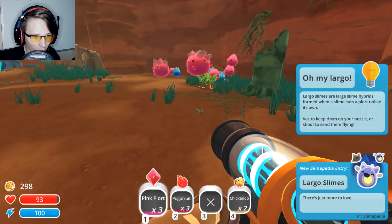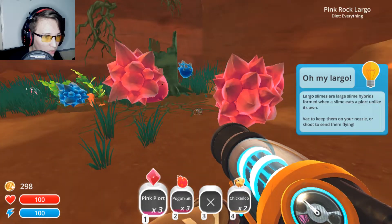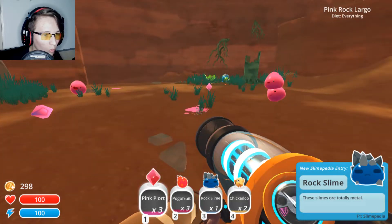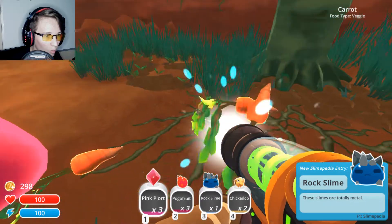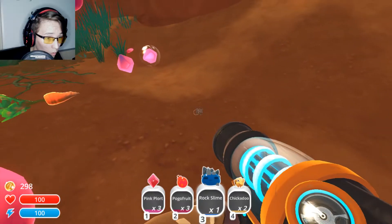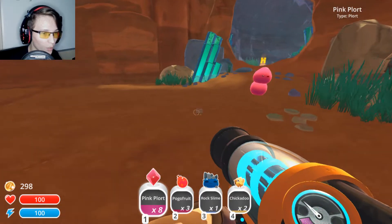Ow, you hit me! Largo slimes are formed when a slime eats a plort unlike its own. I'd like to keep them on your nozzle or shoot them to touch. Oh jeez, it's trying to attack me! No, you're gonna die. I don't have room. You guys get away from me — I am not causing you any harm.